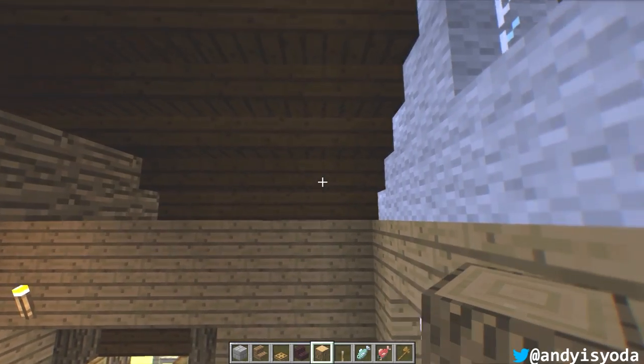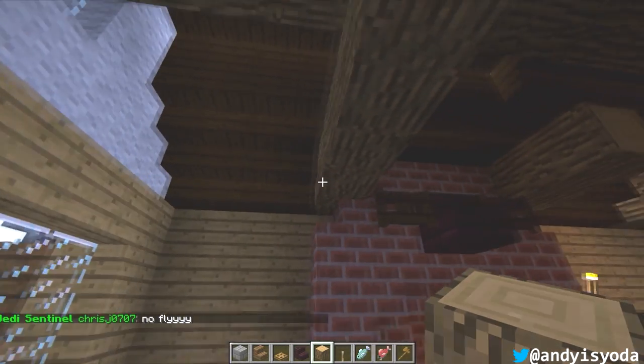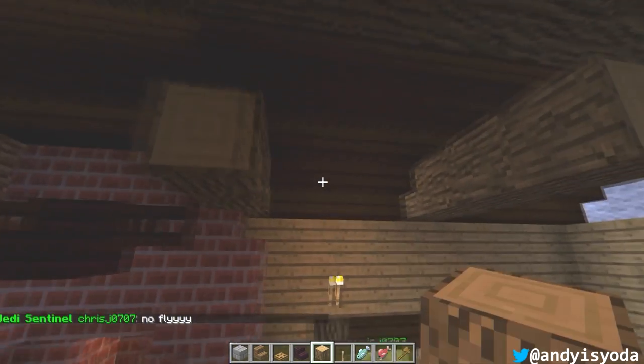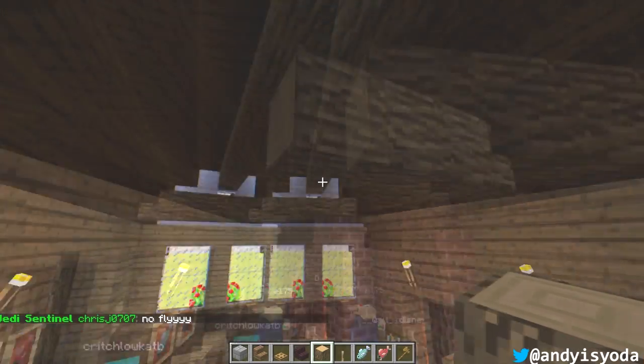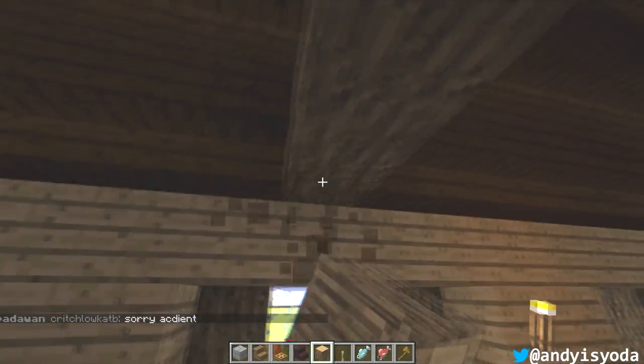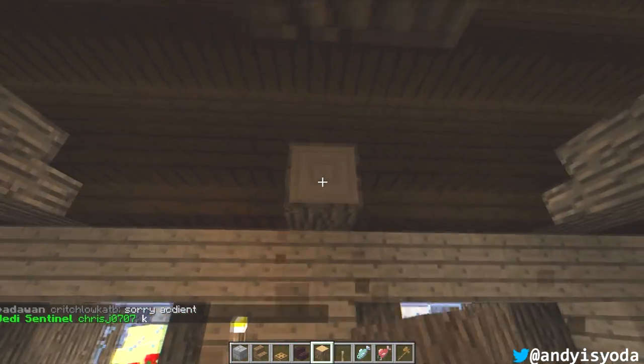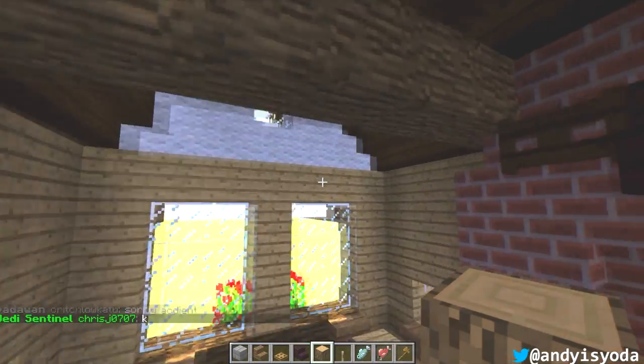It doesn't work out. One, two, three, place - one, two, three, place - one, two, three, place. Let's just leave it as uneven. Maybe you could come up with a system that works to place these kind of logs across the ceiling so that it looks like it's holding up the ceiling.